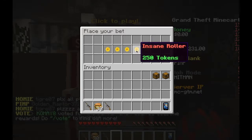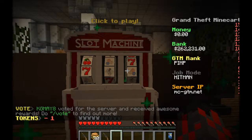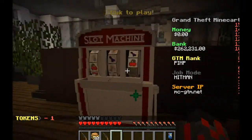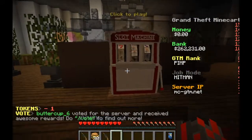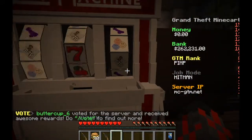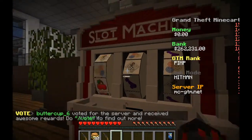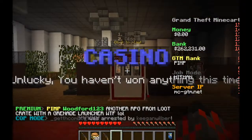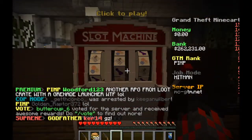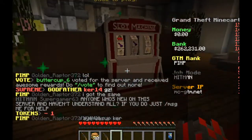Right now I have 450 tokens and at the end I'm gonna go for the insane roller. For now I'm just going to go for the tiny roller a few times to see what we can get. The classic casino music is playing. I have no idea how this works - okay, I didn't win. We're gonna go for the tiny roller another time.